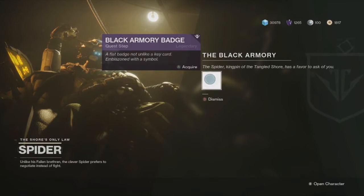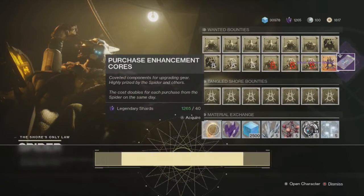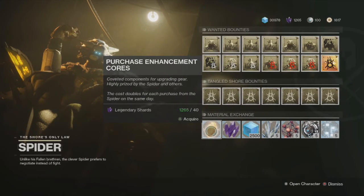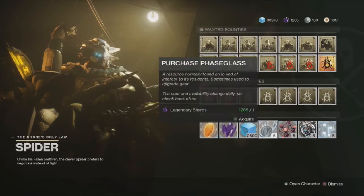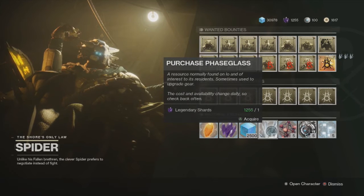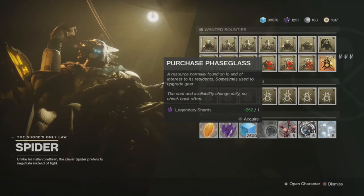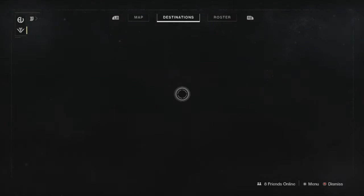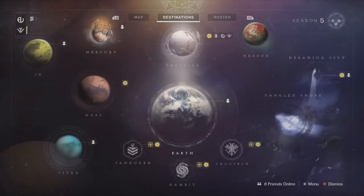Go ahead and get the Black Armory badge. I apparently already got some enhancement cores here — I wanted to call them masterworks but they're not. I do need a lot of these. I also need some phase glass needles because I'd like to get my Warlock up to 600 — he's at 598 and I need to upgrade his gloves. I need to head to the Tower so we can meet Ada-1. The UI is so damn slow.